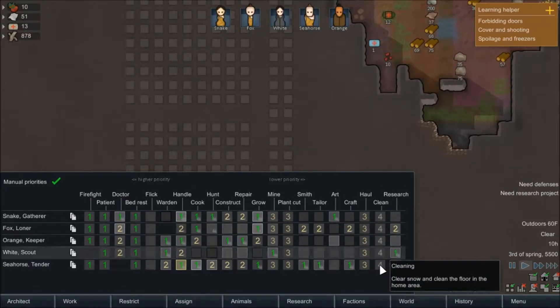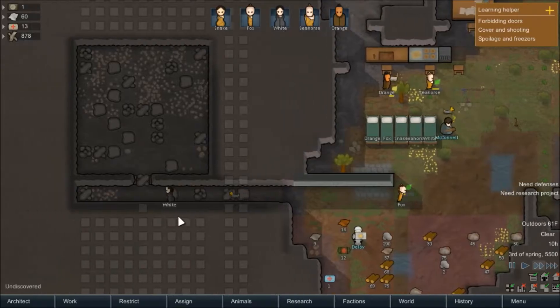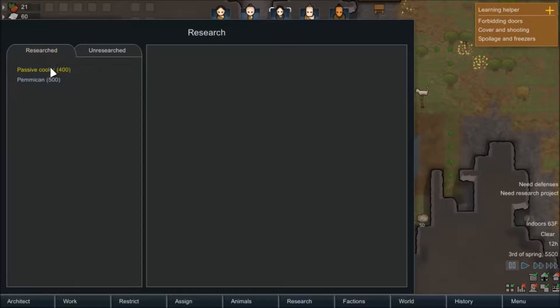Looks like White has gotten food poisoning from squirrel meat — that's nice, White, you are awesome. So we brought the silver over to the pile here. What we're going to need to do is take a look at our people who aren't really doing much, because we really need to get this cleared out a little bit faster.